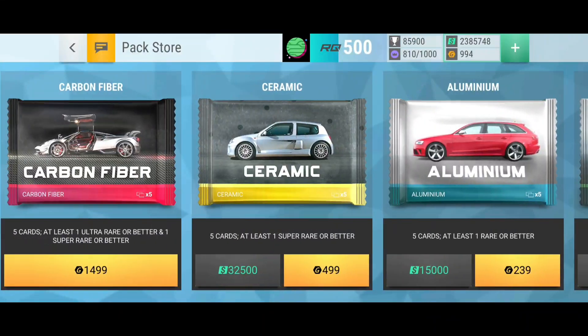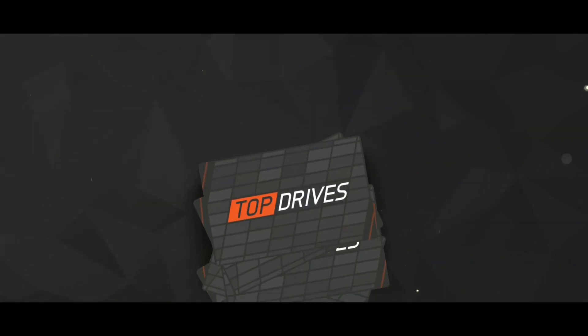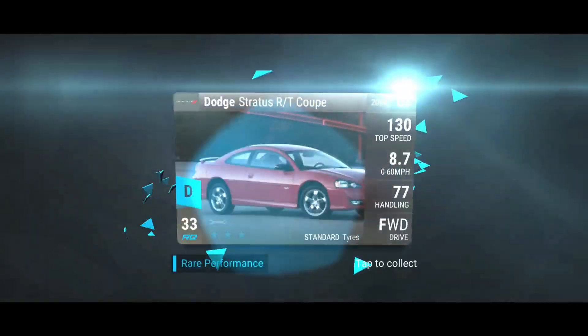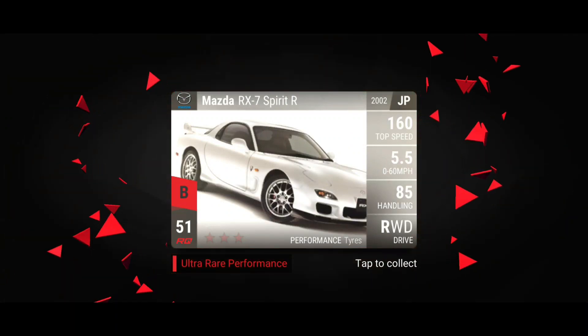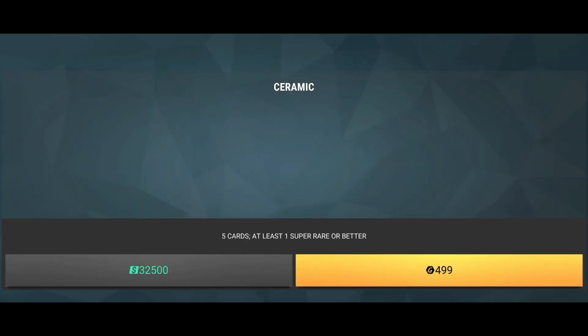We're gonna open another ceramic pack to end it off for now, but we still have something from the daily reward which I'm looking forward to opening in this episode. Let's see what we have from our ceramic pack here. An Ultra — RX7! Decent. This is the one I don't have currently — the other ones I already have. It's really useful to have another one, so I'll probably just keep it so I have all three of them.